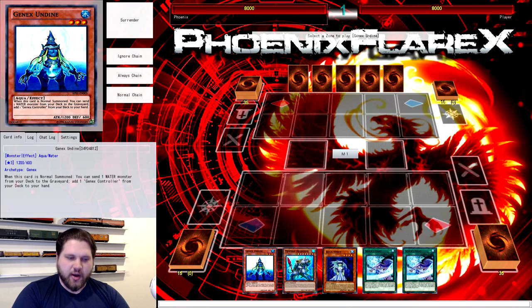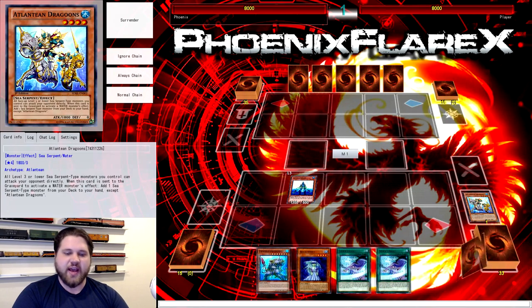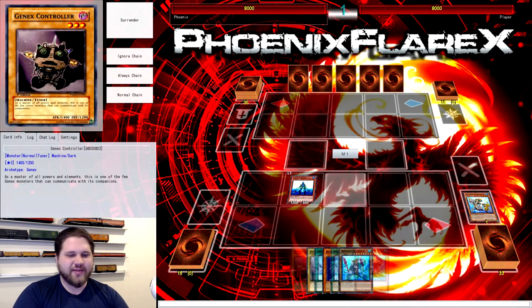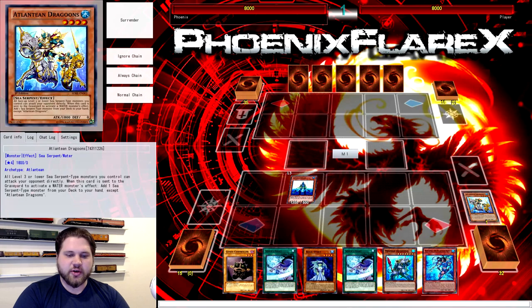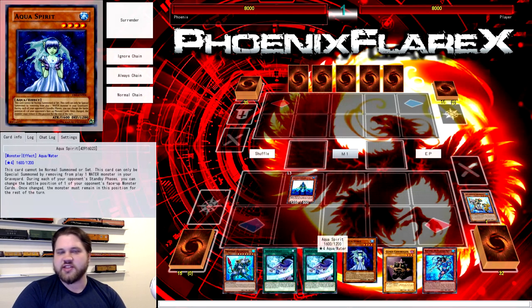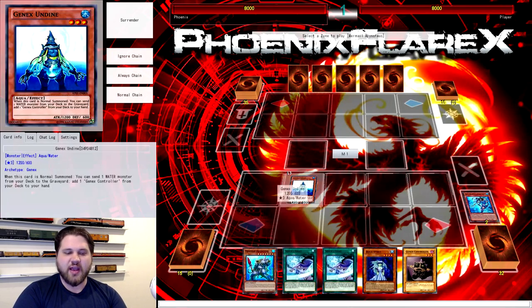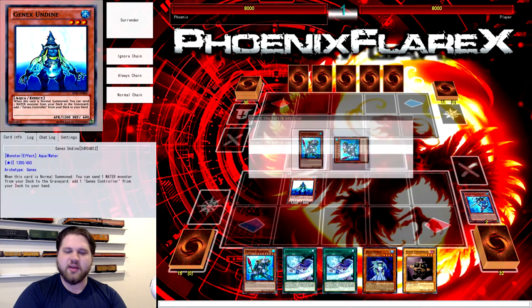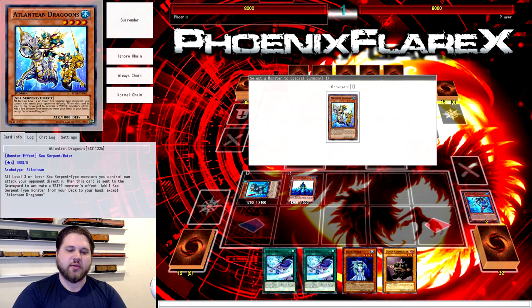Combo starts with Normal Summon Undine. Use Undine's effect, send Dragoons to Grave so it triggers, and add Controller to your hand. This Controller is actually kind of important for the combo sequence. Off this Dragoons, you're going to add Neftibus to your hand. And then if you had Nimble Angler instead of Aqua Spirit, you'd obviously be discarding it for the Teus, but because we have the setup we have currently, we're going to just be discarding Neftibus.